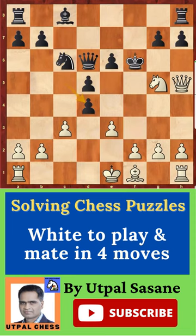White to play, mate in 4 moves. This is a puzzle you can start solving. The first move is Queen f7 check.